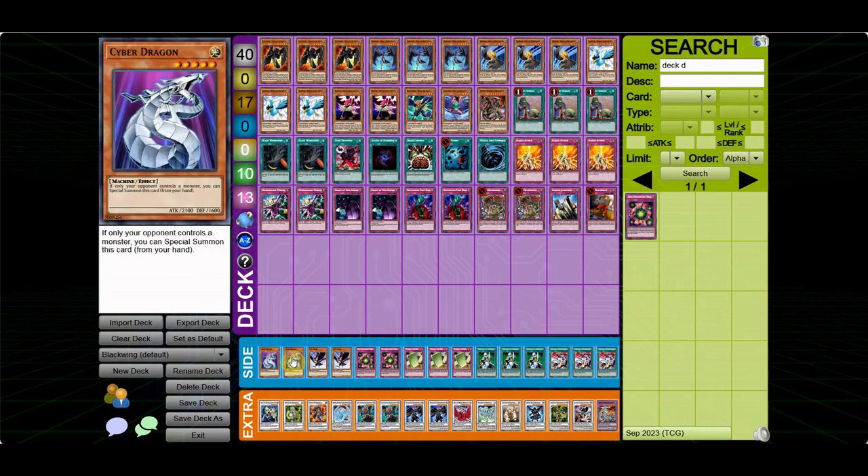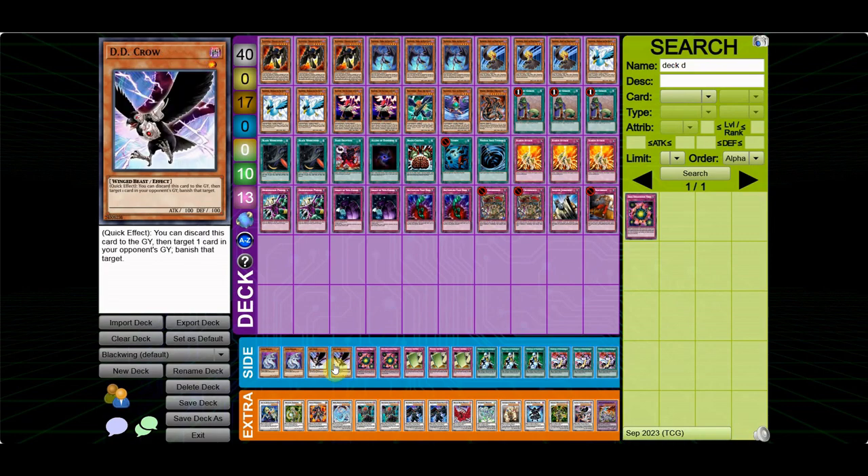On to the side deck. 2 Cyber Dragons for decks like Hero Beat, the mirror match, and against machine decks. 2 D.D. Crow — this card was actually kind of subpar. Against Vayu Turbo, sure, you banish the Vayu or Sirocco, but Compulsory Evacuation Device just does the job better. Against Frogs it's very subpar too — you banish one Treeborn and they still have another. Unless you have both D.D. Crows in hand, it's not really good, and you're still going minus in the process.